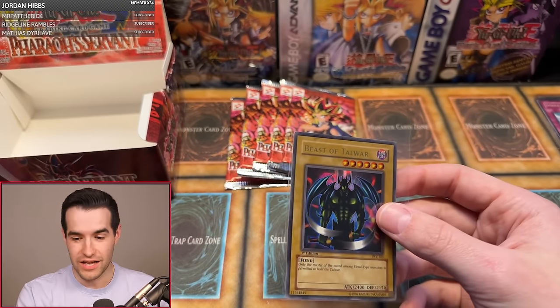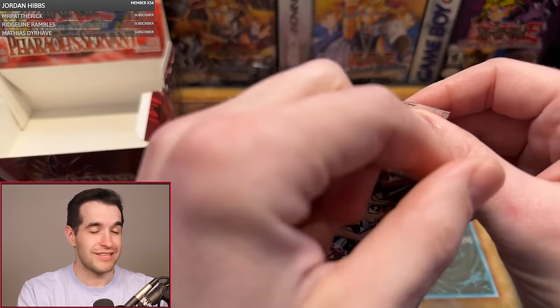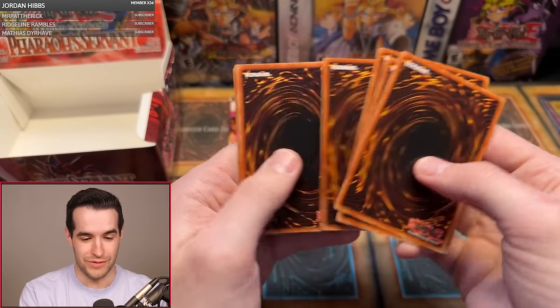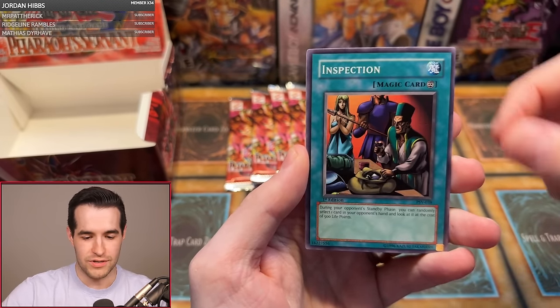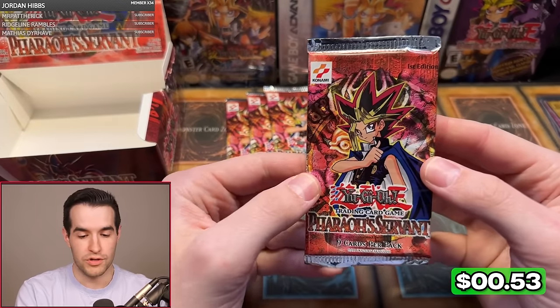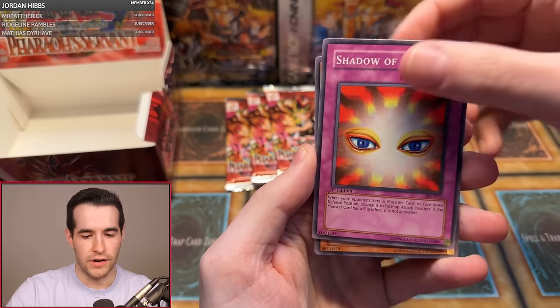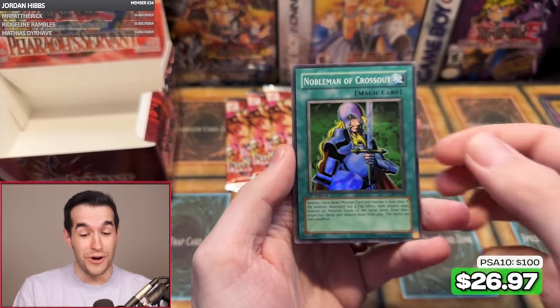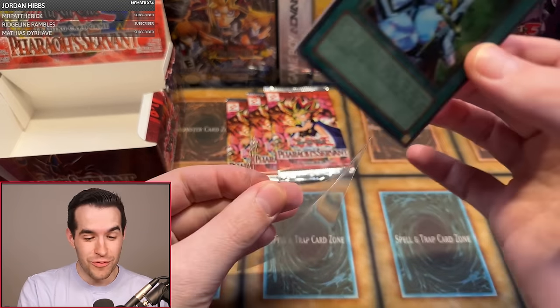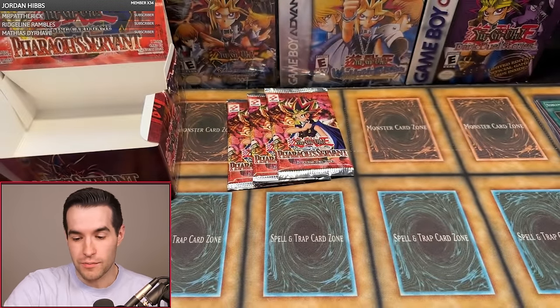Josiah has pulled four foils! He's stealing everybody's cards — this is insane. Still have five packs left. Next pack: Rain of Mercy, Type Zero Inspection, Twin-Headed and Magic Drain. Then: Gamble, Cyber Falcon, Shadow of Eyes, Drill Bug, Invitation, Mystic Probe, Solomon's Lawbook, Deep Sea Warrior, and another Nobleman of Crossout — three double foils! Six Supers and they're all repeats — how crazy is that? So now we have 10 foils in the box — we did good!